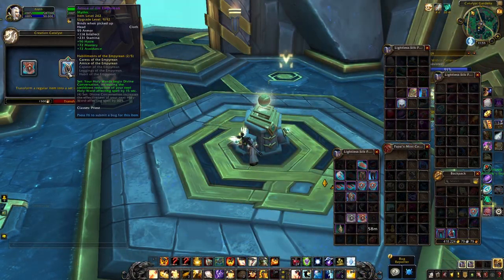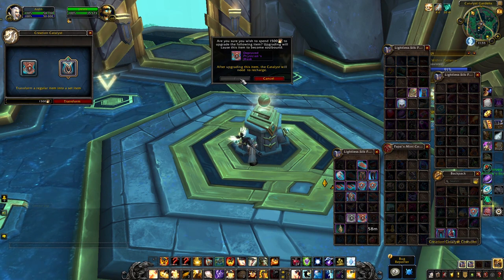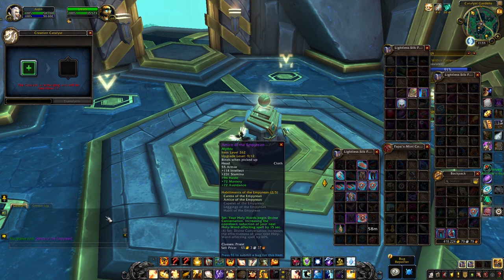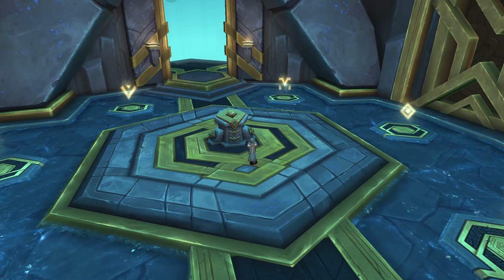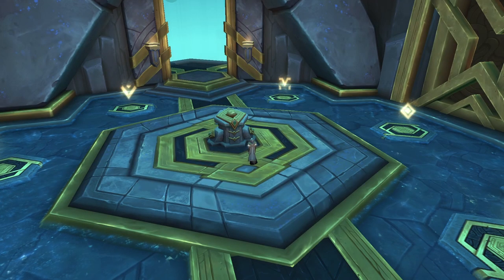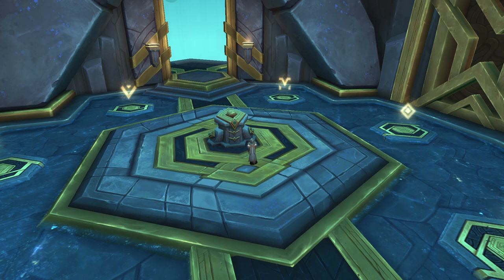Aside from Cosmic Flux, the Creation Catalyst also has charges. The first week you will have one charge, so you can convert only one piece. The next week you will get more charges, and this will accelerate as the patch progresses — eventually reaching a point where you will be earning a charge every other day. For now you can only get one piece per week, probably two the week after, and so on.